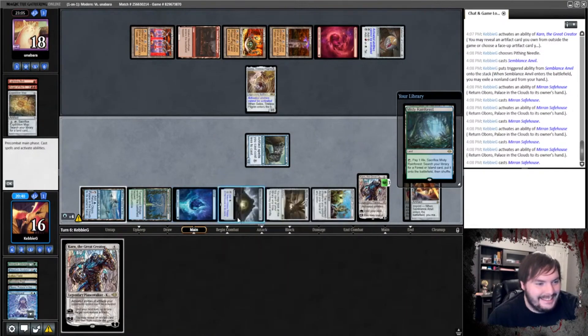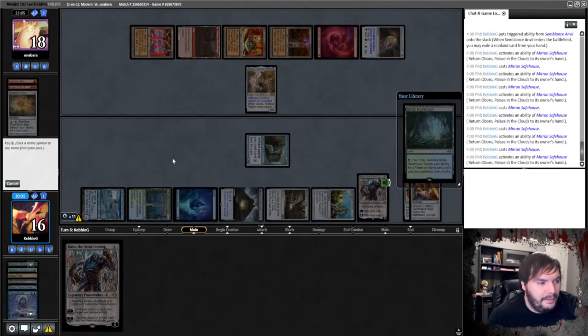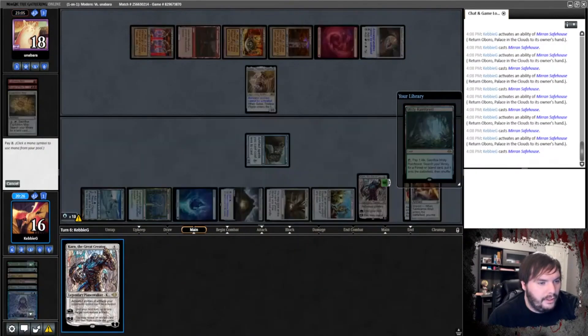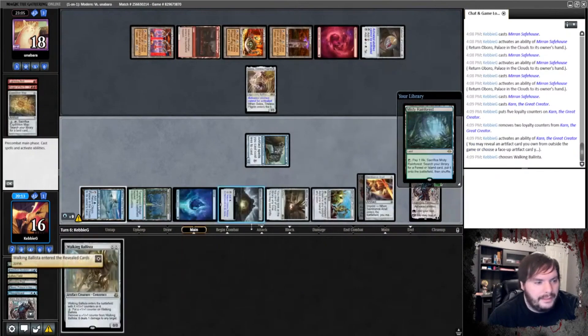Alright guys, this is the bee's knees. This is the reason to play Modern, if there is a legit reason. Alright, so we win the game, right? I think I'm just going to go ahead and show my opponent the win. So we'll play Karn, keep Karn, down-tick Karn. Yes! We will show our opponent we are grabbing Walking Ballista.